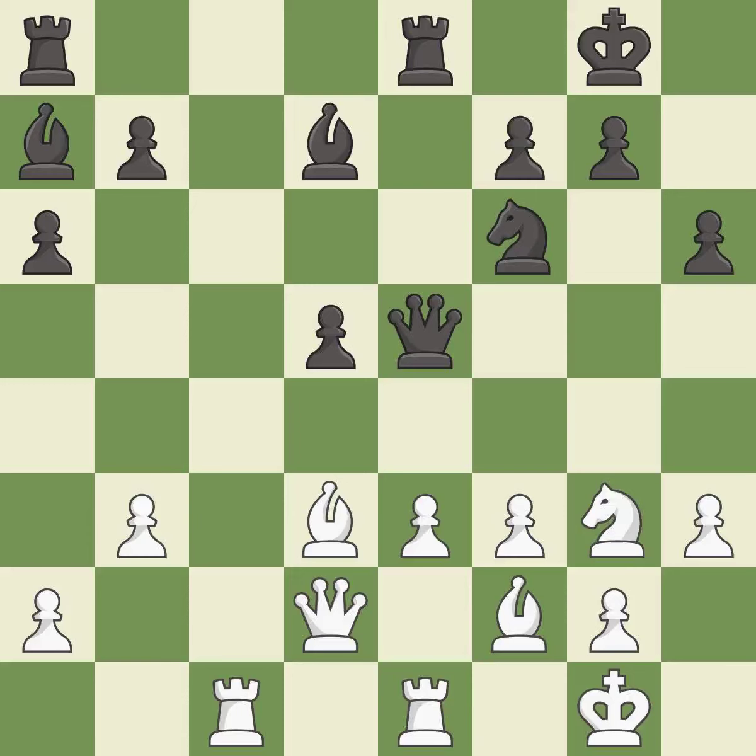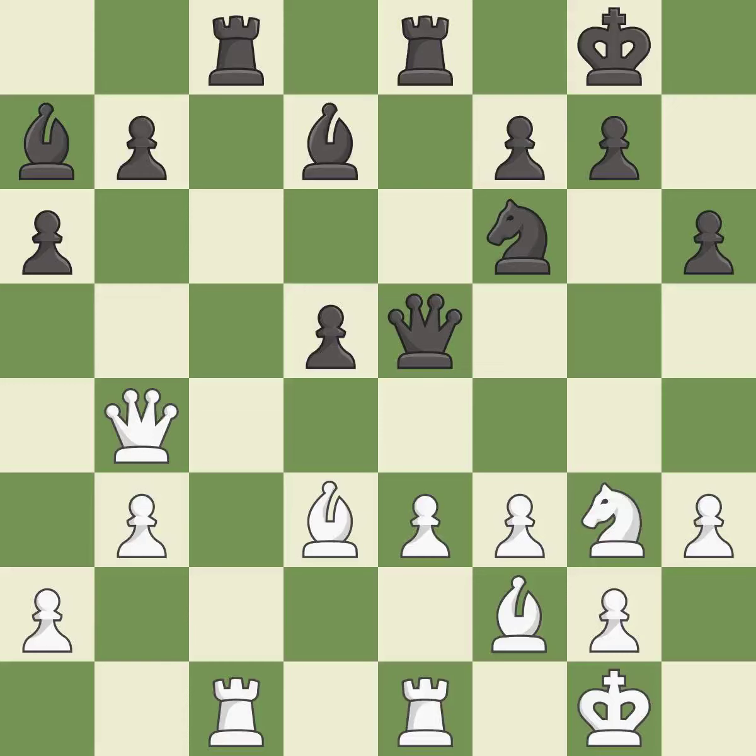This connects the rooks, which helps them coordinate together in the future. This is the strongest option. This fights against the opposing rook for the open file. This threatens to win material. After all captures, this is an equal trade. This stops the opponent from being able to win material.